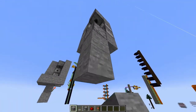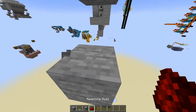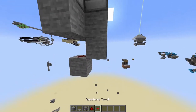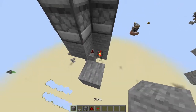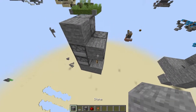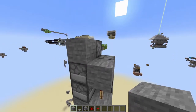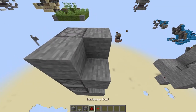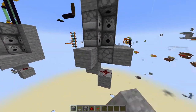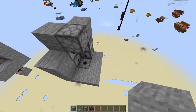Now what you want to do is come underneath this dispenser here, break out this block, chuck in a bit of redstone dust, come over here, place in a block, break out this one here, place in a redstone torch, place another block here like this with a redstone torch, with another block on top of that redstone torch. Then go ahead and place in some stone here with redstone dust on top of that block. Come around to the front and surround this whole thing in some stone, just like this.